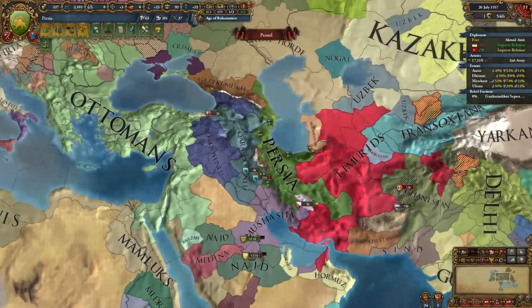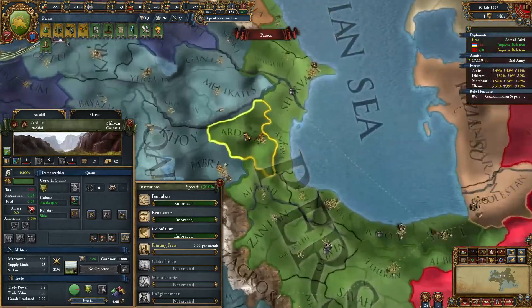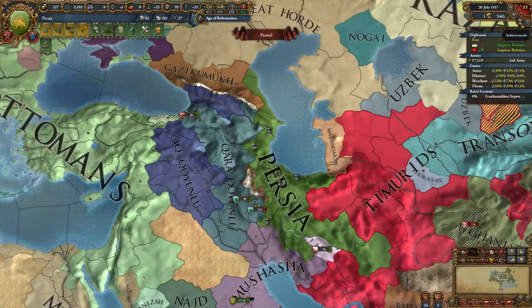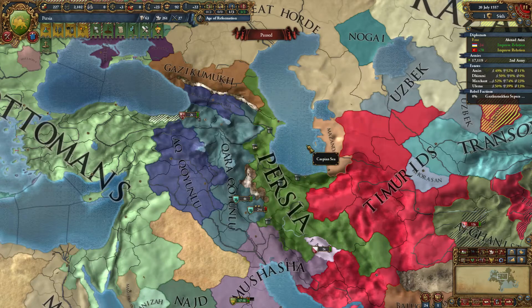Hello and welcome to Europa Universalis 4. I am Lord Forwent here with a guide on how to take Ardabal, this one-province country on the outskirts of Persia, and go on to form Persia. Just to prove it, here's the achievement: Shahansha — Start as Ardabal and form Persia.